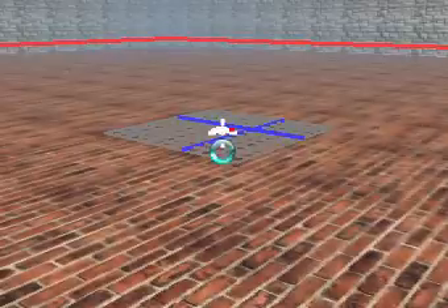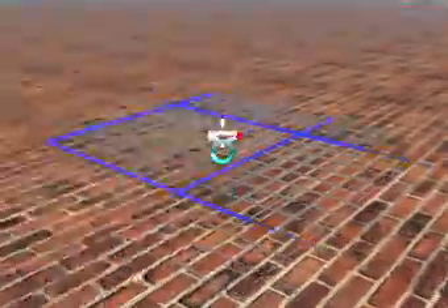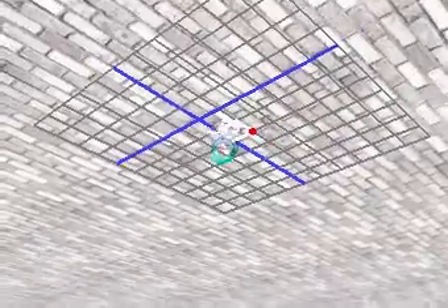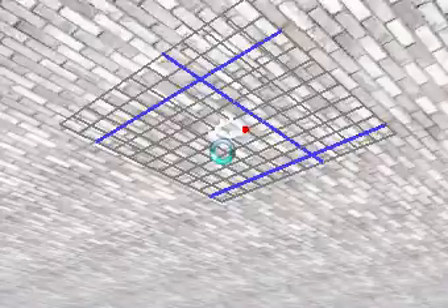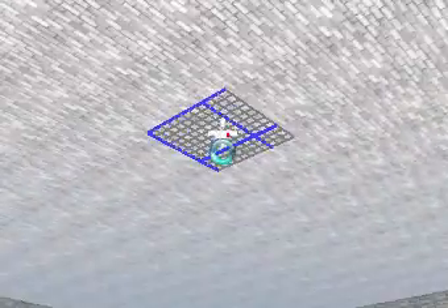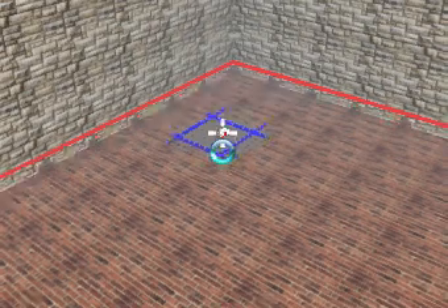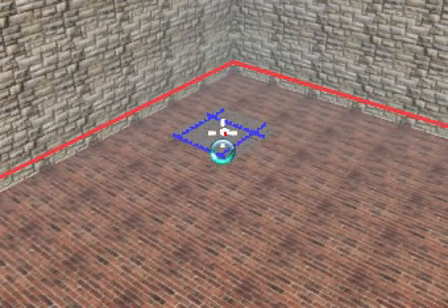I'm going to drop the floor two pieces, but here's the neat part. I'm looking here and it goes up and down even though I've got the floor selected. The roof does the same thing because I have the same amount selected on the floor. So I'm going to move the ceiling up. Now we've got that — we'll drop the floor two blocks.